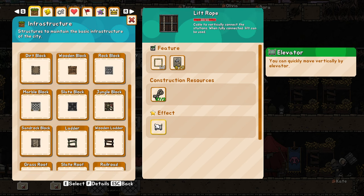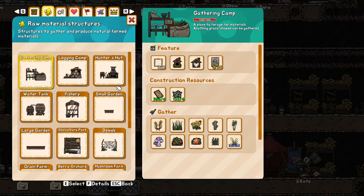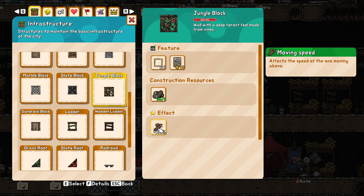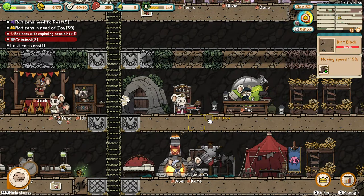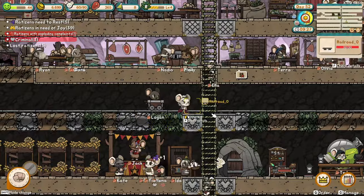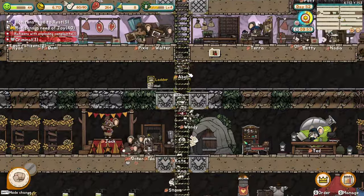This will require ropes, which is another thing you need to build and will deplete more of your materials. That's why I love the game so much — it has so many opportunities, possibilities, and cool things. You can move more quickly and vertically by elevator. Also all the blocks will give you 15% movement speed, but there will be ones that give 20% — the jungle block gives 20% movement speed, and the ice one also gives 20% movement speed, though I'm not sure if it will melt.